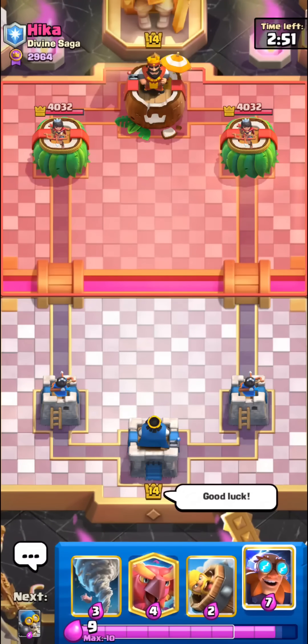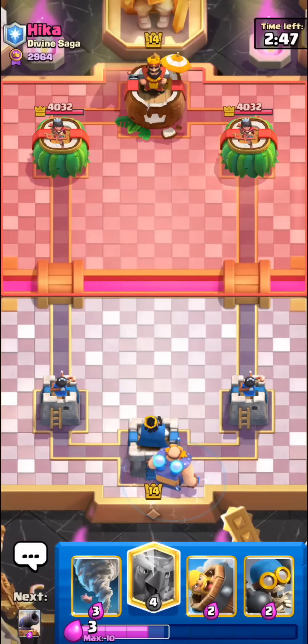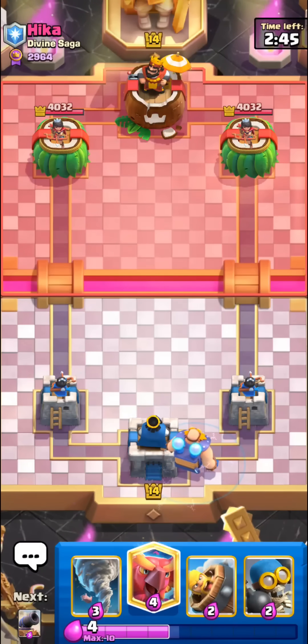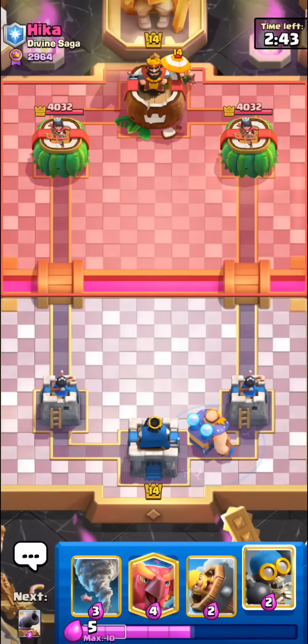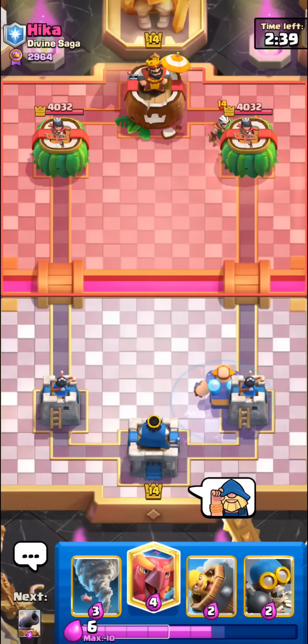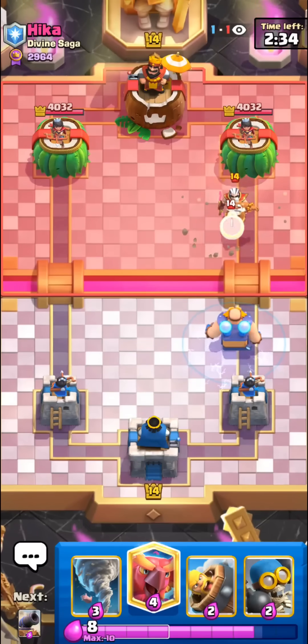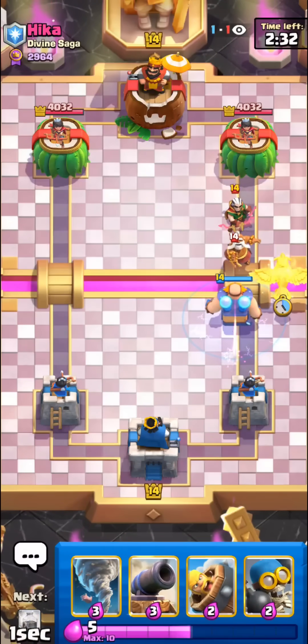I'm gonna show you my secret technique — you just go for the orange thing first play. Make sure to follow my specific timing and placement so you can become a good orange thing player just like me. This guy probably has wall breakers or some type of bridge spam deck. I'll go for orange thing number two.